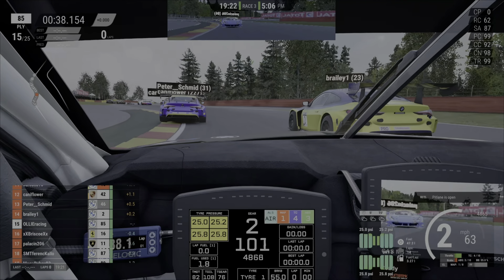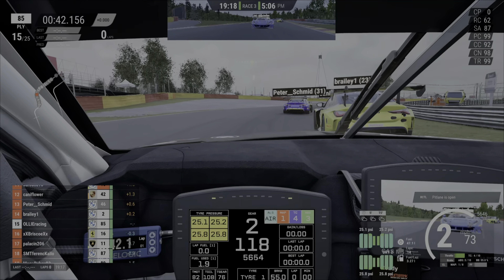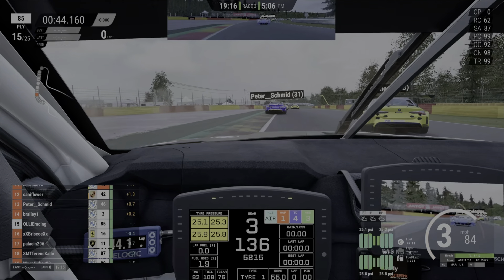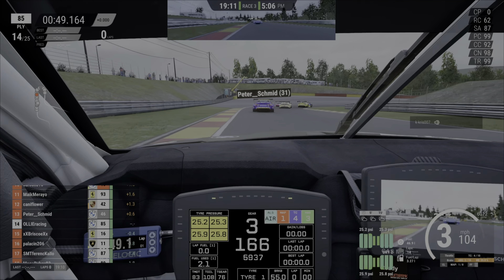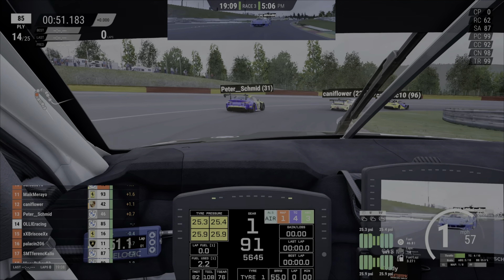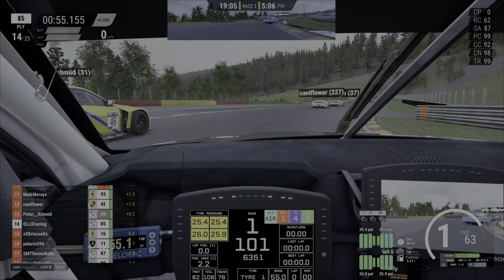With all these cars on track the frame rate is staying pretty stable - it's very very good actually. Looking up the road you can see the cars, the details in the cars further ahead - that's one of the big differences between this and the PS4 version. Someone spins off to the right, but yeah, especially using exactly the same setup I've been using before on PS5.